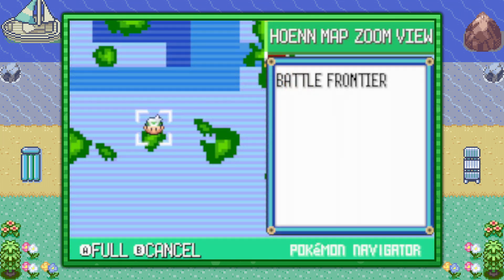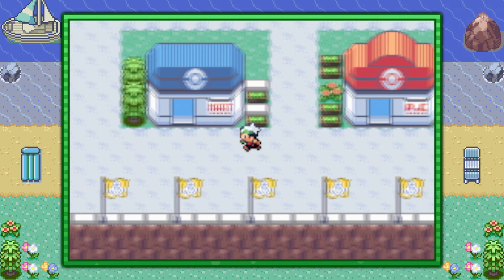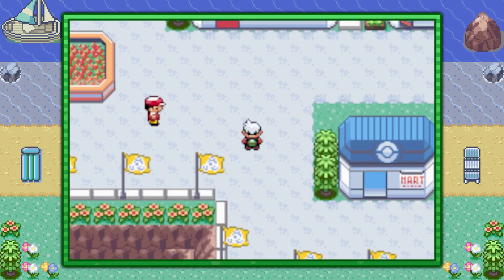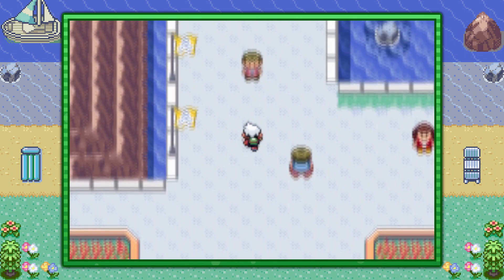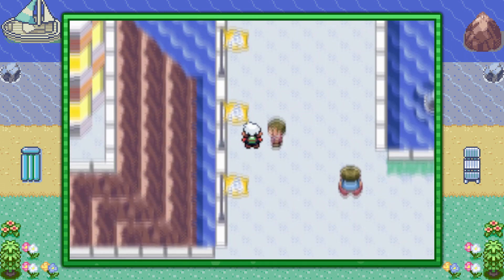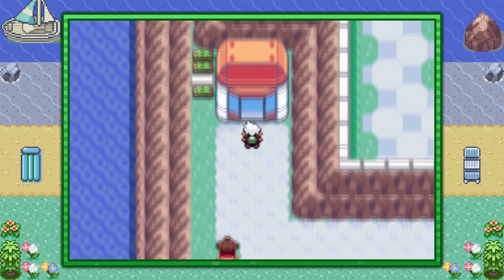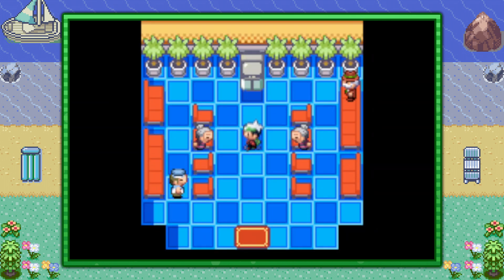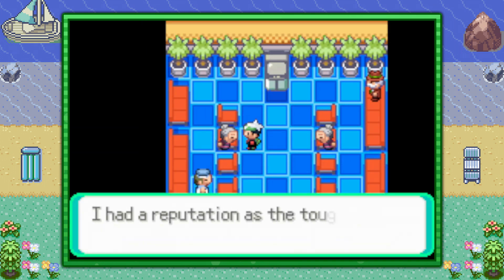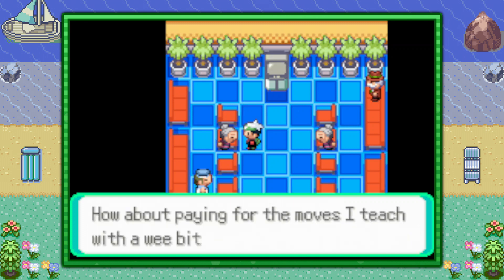There's also the traditional move tutors where they teach multiple moves in exchange for BP. You can get that by flying over to the Battle Frontier. From the Pokemon Center, make your way all the way to the left until you see this large entrance arch and go straight up. You want to take this skinny path to this tiny little house over here, and there are these two elderly ladies. The lady on the left teaches some pretty good moves, but it's in exchange for a currency called BP, which you can earn here at the Battle Frontier.